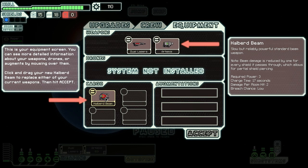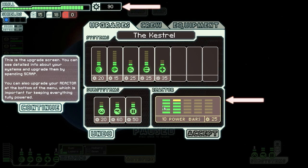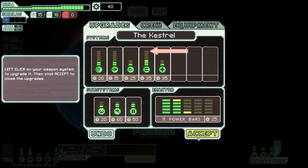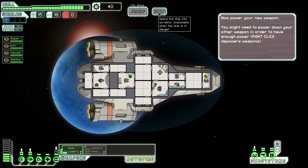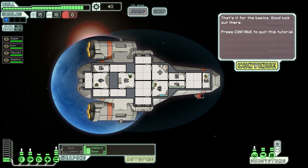This is my ship screen — upgrades, crew, equipment. We've got a halberd beam: slow but reliably powerful beam. It requires three power. Let's swap it around. We've not got enough power for that, so let's go to upgrades and boost the power — boost everything, really. I can power up the halberd beam. You can redistribute things: if I only need a bit more power in one system, I can take it out there and redirect it somewhere else. You can manage your power between all your systems — it's quite cool. These charge up while they're powered and then fire. That's basically the tutorial.